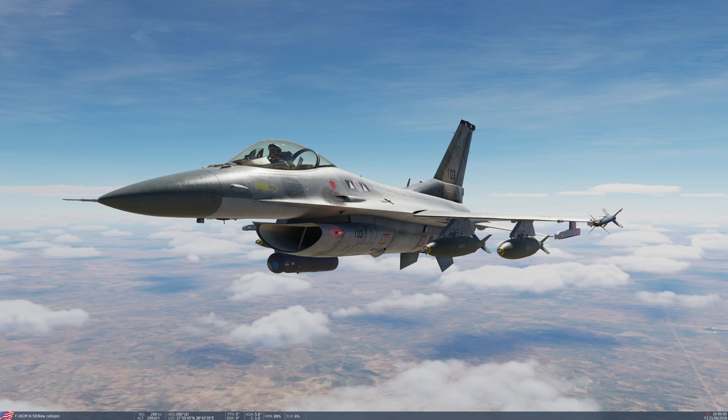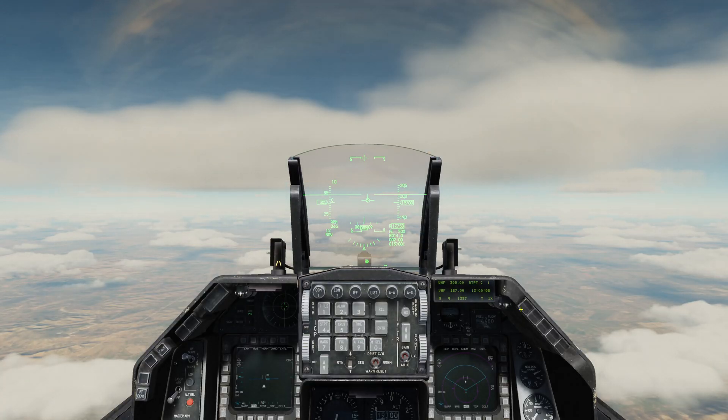It provides symbology quite similar to CCRP for those types of deliveries. Today I've got the aircraft set up with four Mark 84 bombs, and we're going to have a try at dropping these using DTOS mode. You can designate your target visually using the HUD, and it's also possible to designate visually using the helmet-mounted cueing system. Today I'm going to demonstrate both — we'll do the HUD first. So let's jump into the cockpit.